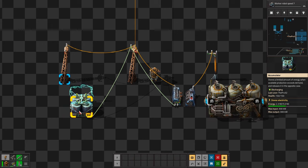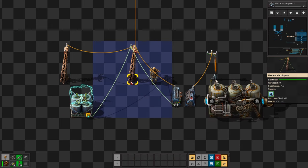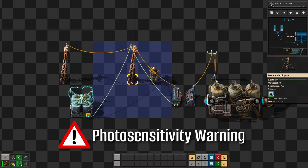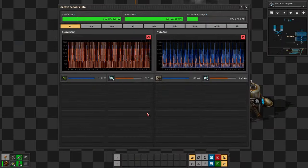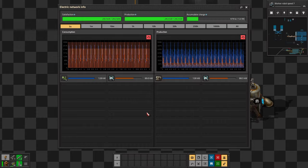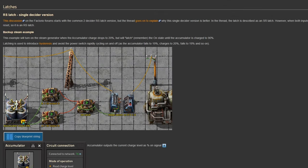Performing such actions cannot be done with just wiring the accumulator to the power switch alone. Your best case scenario with such a setup would lead to the power switch rapidly alternating between on and off, where charge levels of the accumulator hover right around the set condition. Small info: this idea has been taken from the wiki. I'll leave the link to it in the description in case you want to read about it in different words or just copy the nicely provided blueprint.